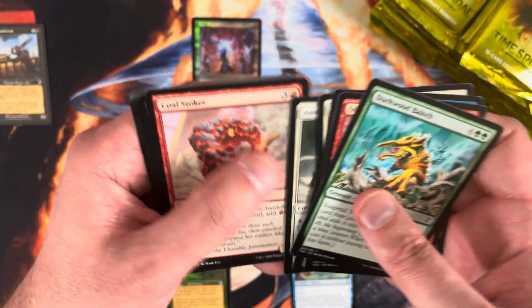Should be good for about four mythics per box on average. Aven Mind Sensor used to be really expensive before the reprint. Prime Time is banned in a lot of formats so it's not a huge hit, but it's still an acceptable card — probably at least a $3 card.